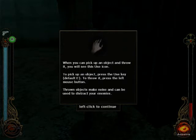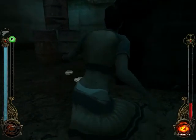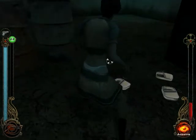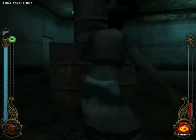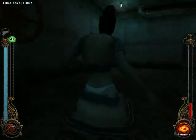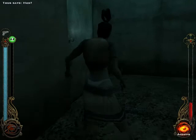You can pick up objects using the use key when you see the little hand icon. There is a Sabbat vampire up ahead guarding the exit, so we need to distract him. We grab one of these tin cans and chuck it over that way so he's like 'What's that noise?' and wanders over to investigate while we make a hasty escape.